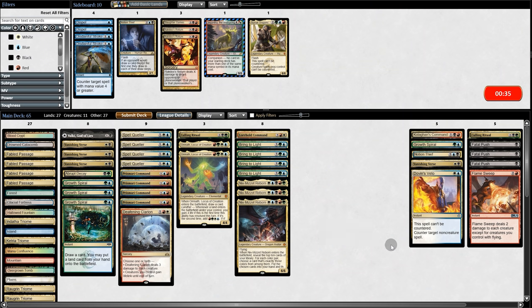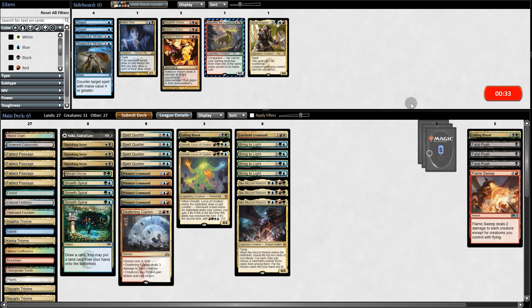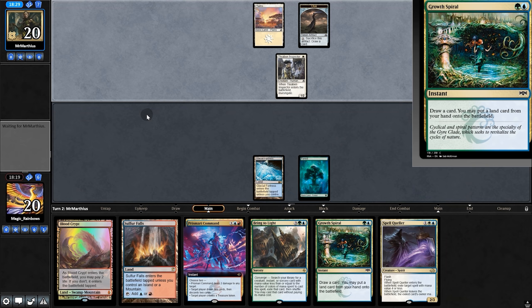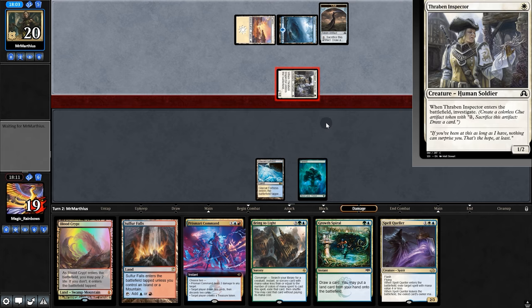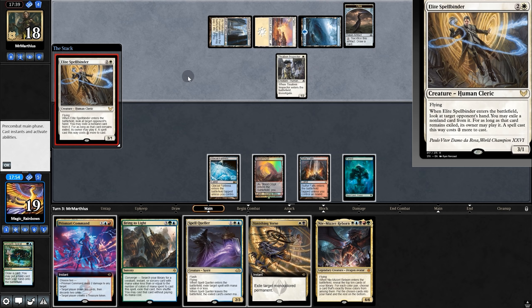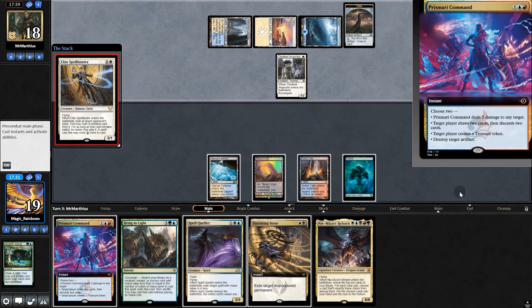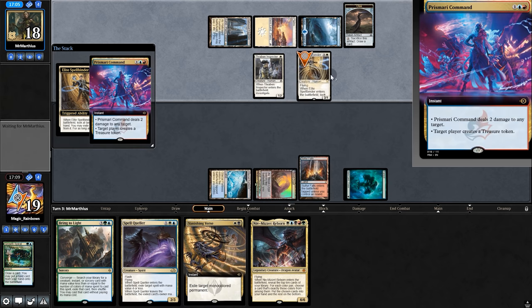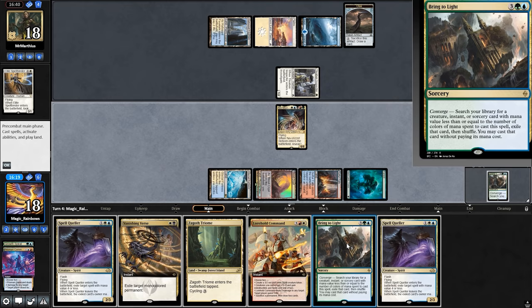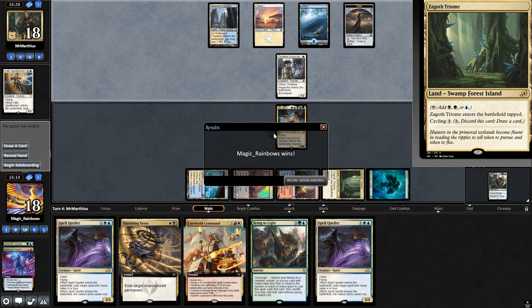Going into game two, let's bring in some wipes. Opening hand is better than last game, so we'll keep. Opponent plays the Raven, we Queller it. On their turn we'll Grow Spiral. Opponent foretells, tickles for one, and now Grow Spiral again. Things are looking quite good. Opponent plays Spellbinder — we could Spell Quell it, or just let it hit and then Command. The Treasure Token would be nice, so we'll let it hit. Two damage here, they Bring to Light costing more to cast. But unfortunately, our Niv finds Spell Queller, Bring to Light, and Lorehold. And there is a concede, so we're going to game three.